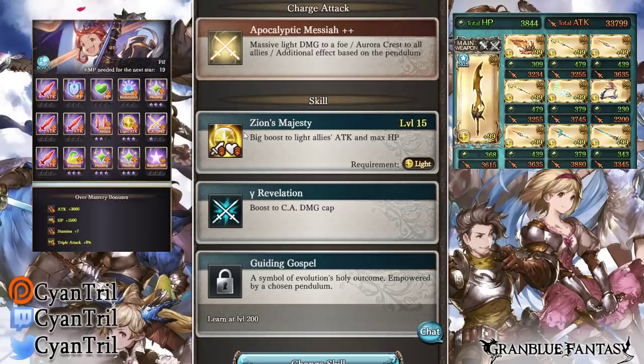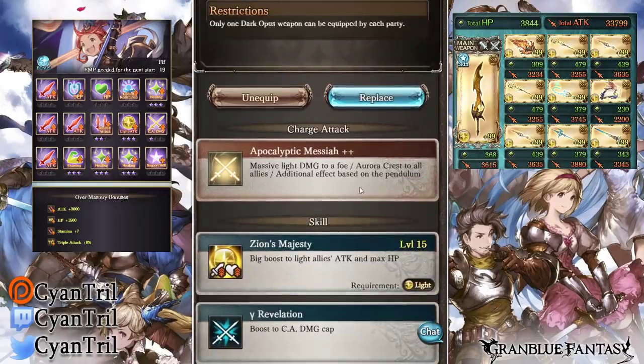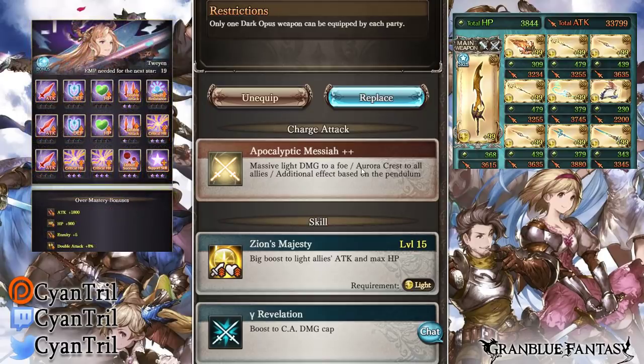One thing to note is that currently the OGI effect on these weapons gives Aurora Crest. I have no clue what that does at the moment, but I think it's something you'll have more info on later down the line — I just wanted to throw that out there.